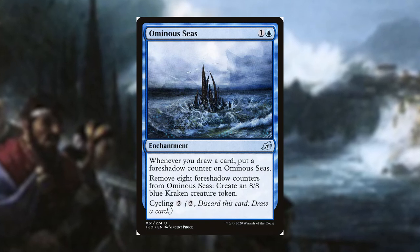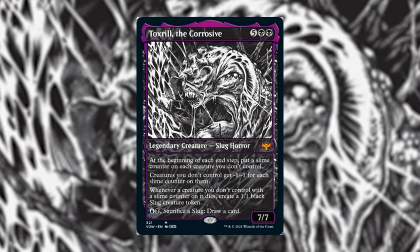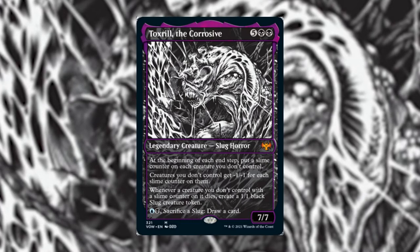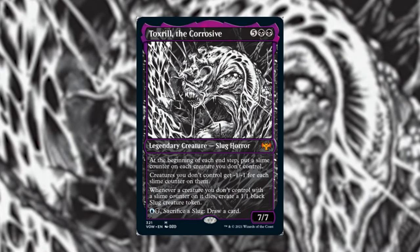The commander Lawrence picked is Toxrill, the Corrosive — a legendary Slug Horror. At the beginning of each end step, put a slime counter on each creature you don't control. Creatures you don't control get minus one minus one for each slime counter on them.